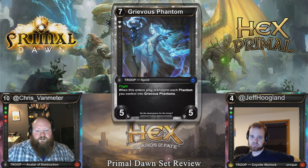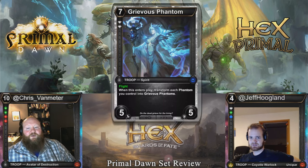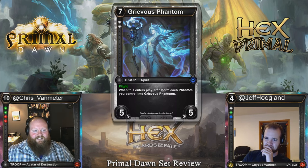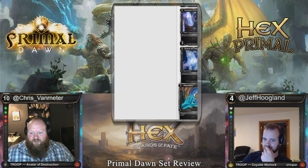Grievous Phantom: seven cost, double diamond threshold, 5-5 flyer. When it enters play, transform each phantom you control into Grievous Phantom — so all your 1-1 phantoms become 5-5 phantoms. This is the lady you want to bring to the dance. I don't think it has potential in main deck Constructed, but I'm definitely interested in trying it in draft — it's just a dragon that turns all of your phantoms into dragons. Force of the Tomb is a common, so you're going to have phantoms in your draft deck if you find this. And there's also Hereafter coming up — just a one cost to transform a troop into a phantom and put it into play.